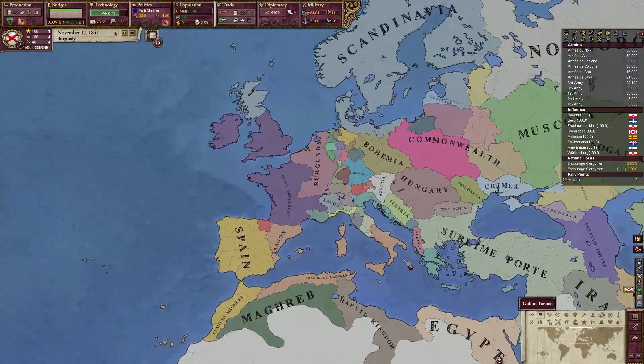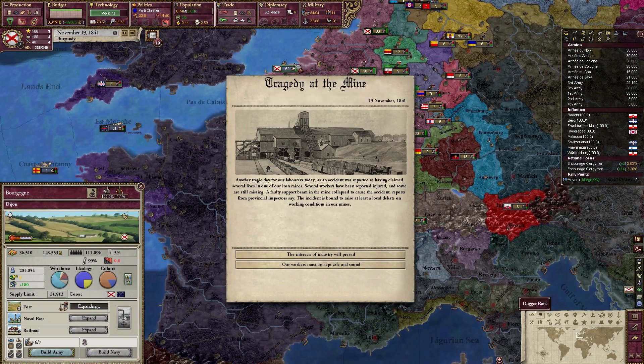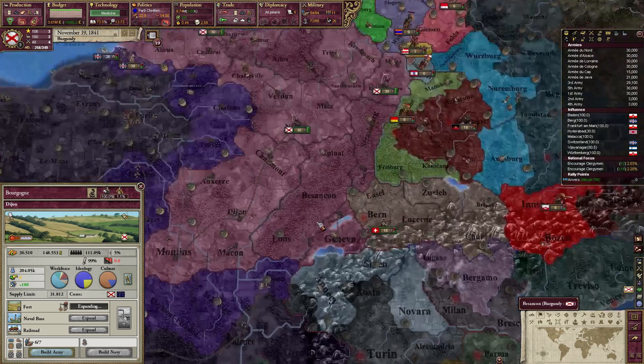I forgot about the forts — forgot to expand them over here. There's a tragedy at the mine event, meaning we'll either gain or lose iron. I think we'll lose iron since there are more capitalists than laborers, but the capitalists don't have enough power to worry about right now.